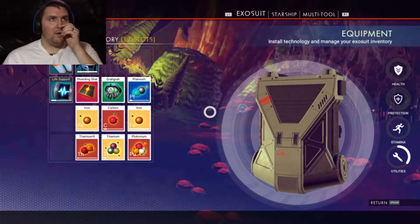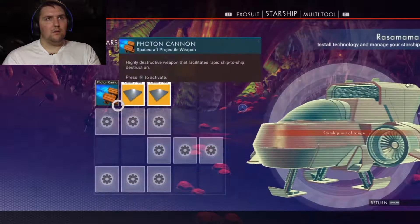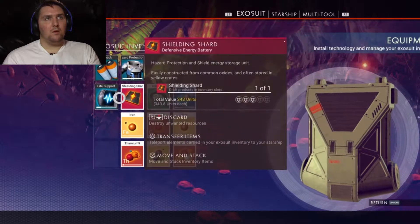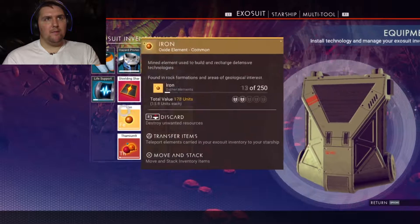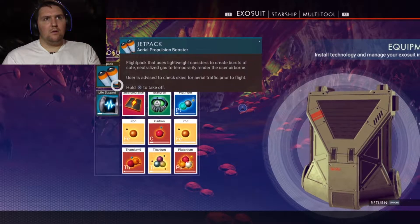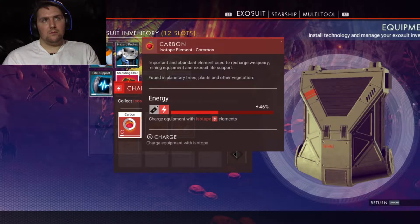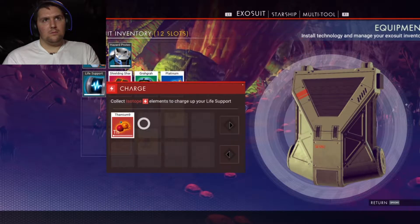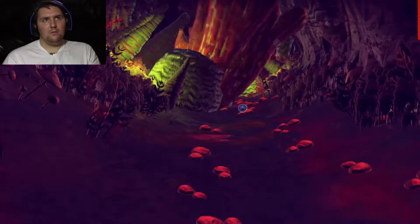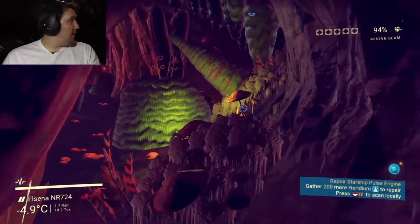What do I do about life support power? The game tells me what my problem is but not how to fix it — that doesn't help. Oh okay, so you have to charge your life support. So you have to constantly be mining just to keep yourself alive — that's kind of interesting.